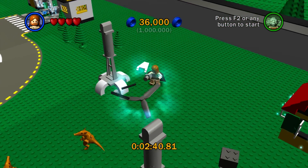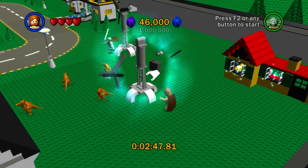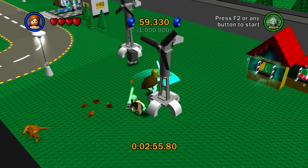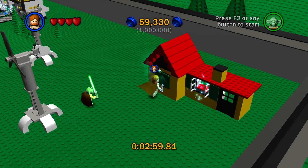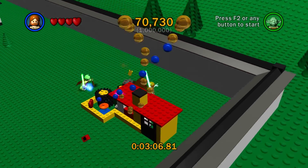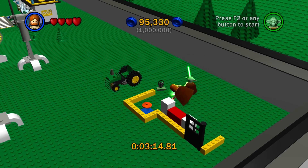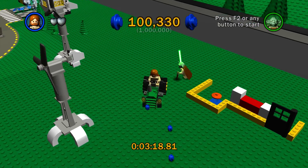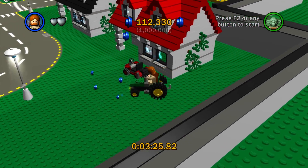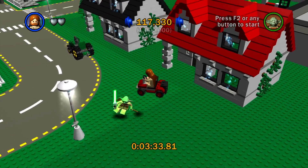You practically have to do every single bit — kill and smash everything you can possibly smash. Usually you can Force something and then smash it to get more. Back here there's a tractor you have to put together; when you put it together you get more studs. Then you get a line of blue studs you're supposed to follow all the way, and if you don't follow it all the way you won't get some studs that you'd like.